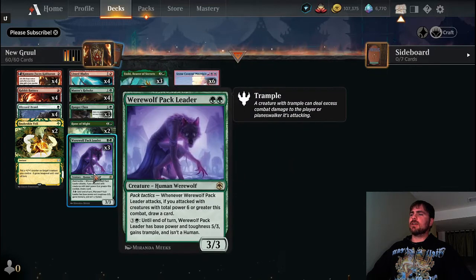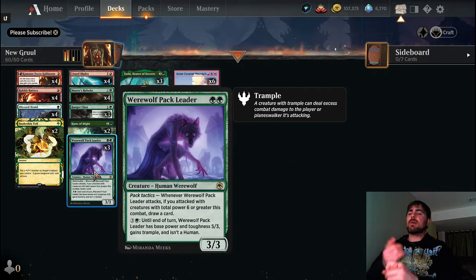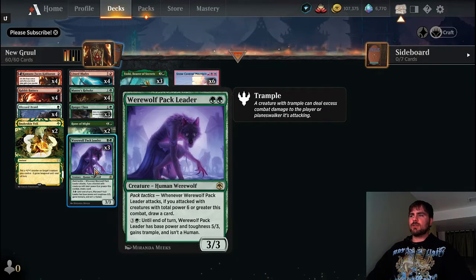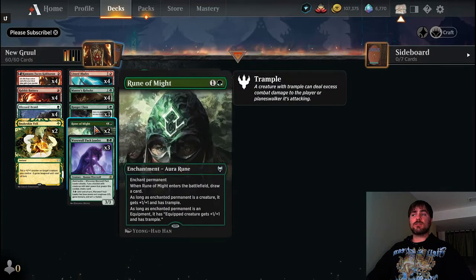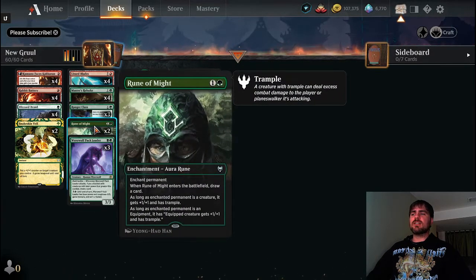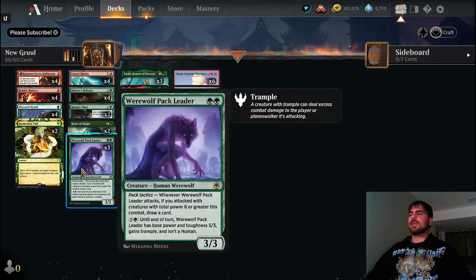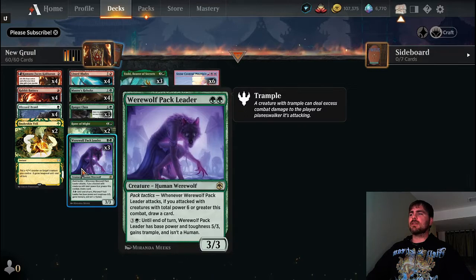You all know how much I love Toski — uncounterable, indestructible. Then we also have Werewolf Pack Leader. When we get the Pack Tactics trigger, we do get extra card draw. Also a two-mana three-three is great value. We have card draw and the Rune of Might — only two copies, just a little zest of extra trample. We can get trample through the Werewolf Pack Leader's ability as well.